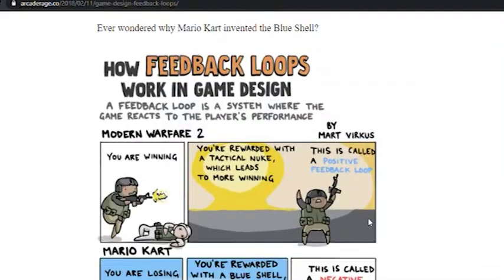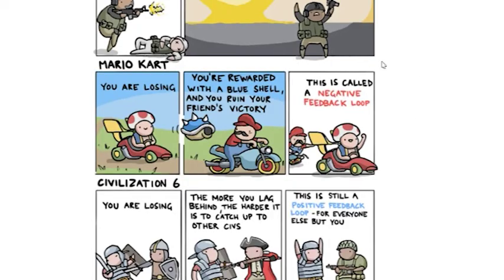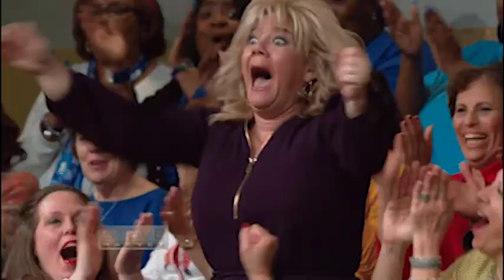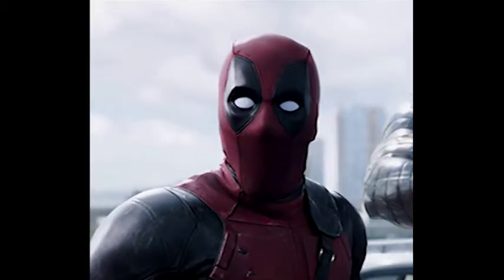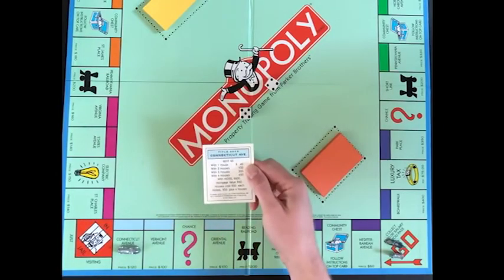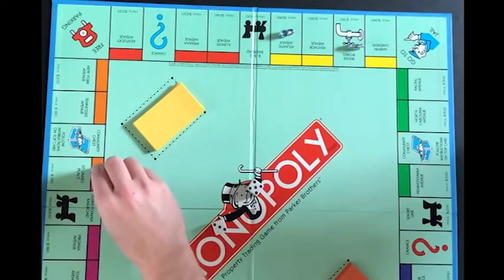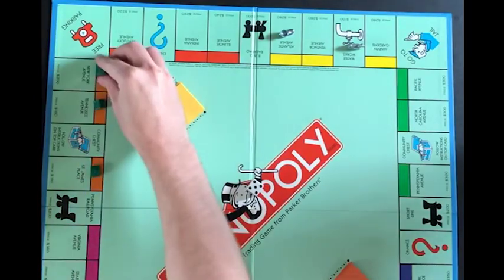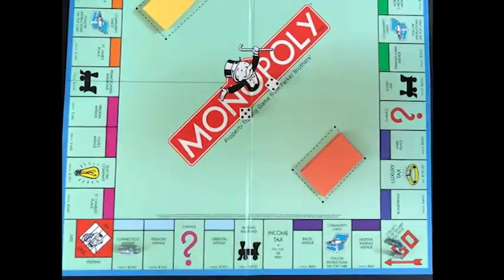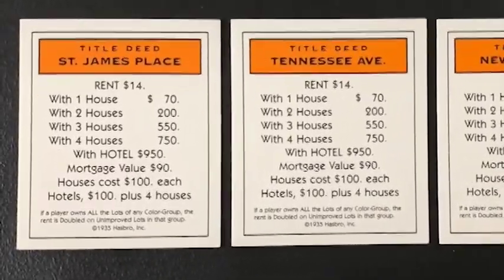There are two types of feedback loops: positive feedback loops and negative feedback loops. Positive feedback loops are systems that take positive play and reward it with more positive, or take negative play and reward it with more negative. One example of this is in Monopoly, where when a player gets money that allows them to buy more property, which in turn allows them to get more money from those properties when other players land on their spaces. This will then allow the player to get even more money, and so on.